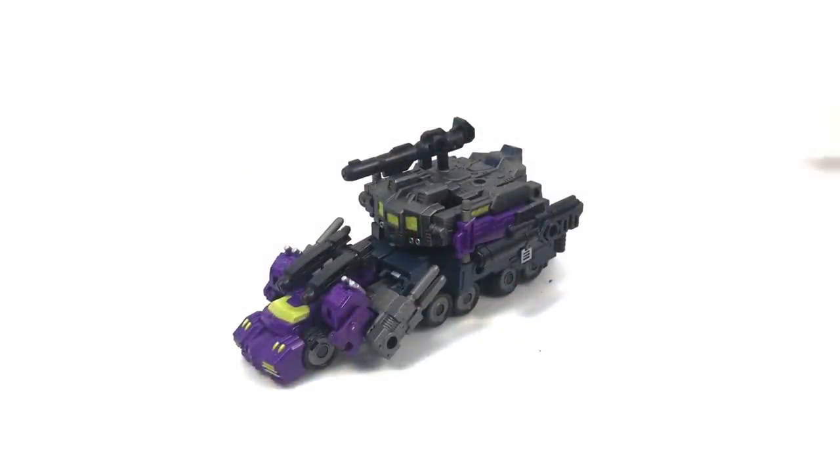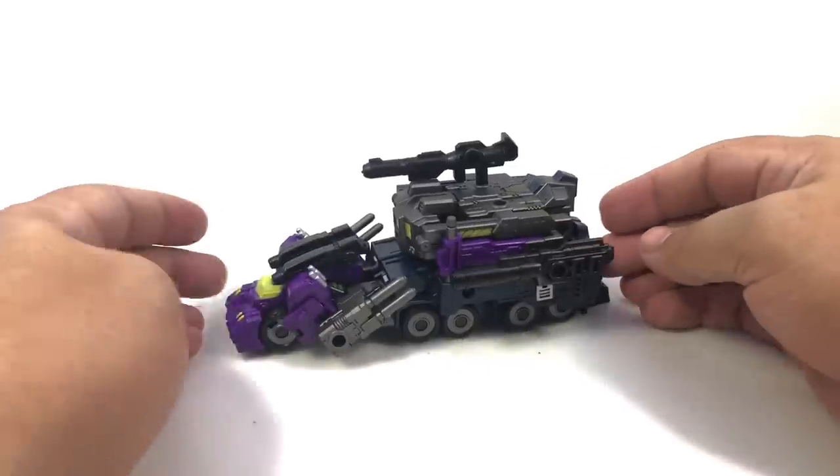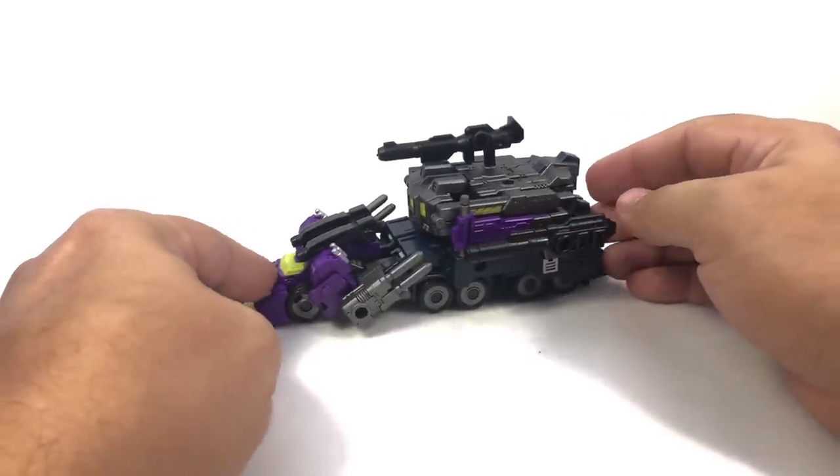Another cool new figure from Iron Factory — this is IFX-14M Mirrored Commander. It is a shattered glass version of their Supreme Commander, which is what they call their ultimate commander — their original Prime version. It's kind of a War Within-esque Optimus slash Power Master Optimus figure, God Bomber, Jin Rai.